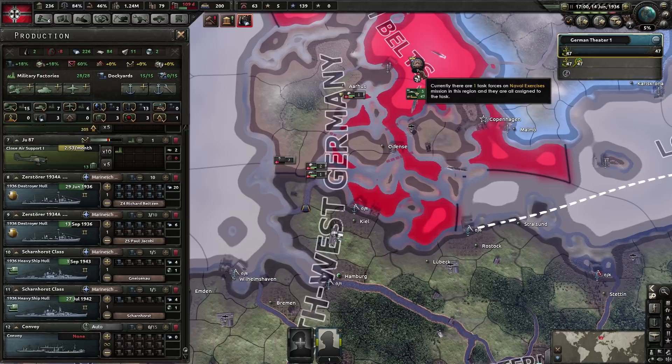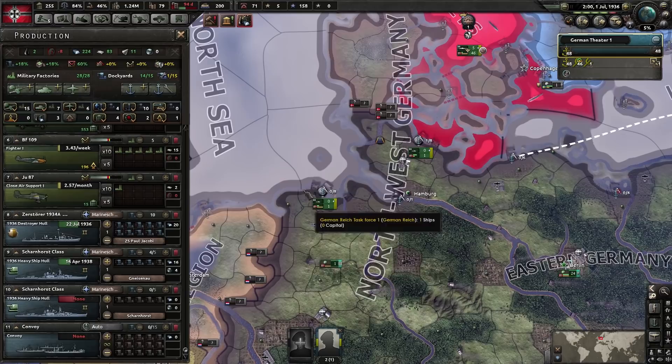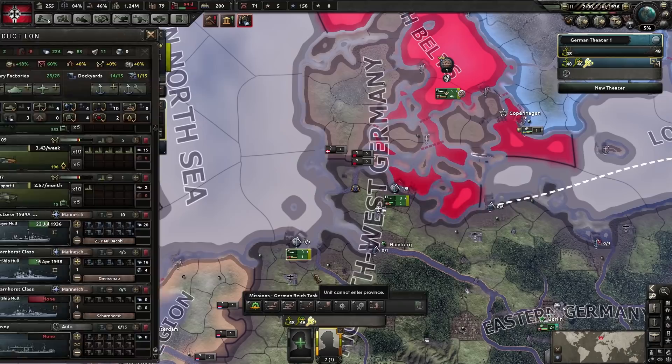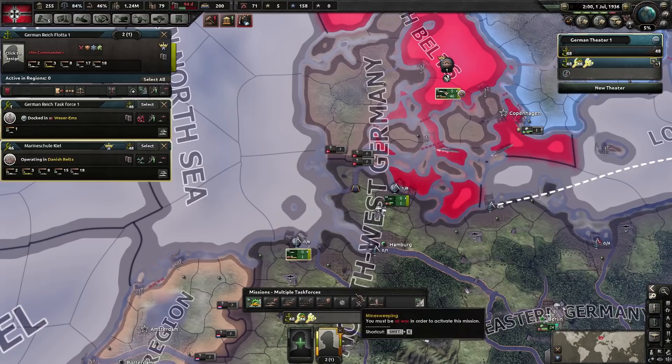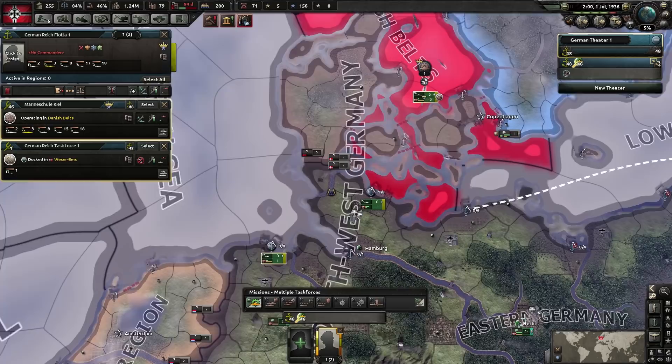If you forgot to assign a new ship to an existing fleet and it ends up in port instead, you can merge the two fleets together. Just select both fleets, hold shift, and then press G to merge them — or use the merge button. That will merge them up and now they are all actively part of the naval order. I'm going to go down a historical path for Germany, so we are going to go for U-boat effort.